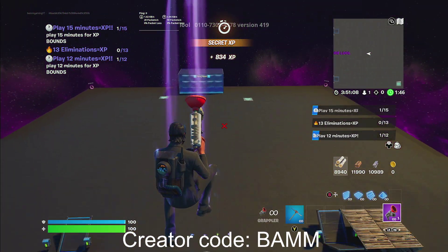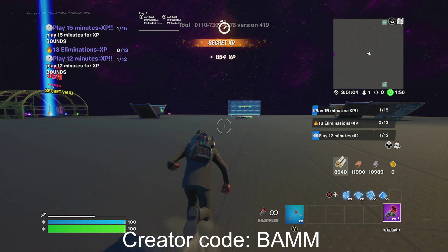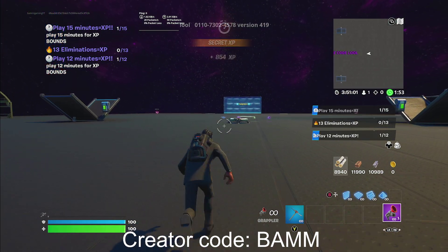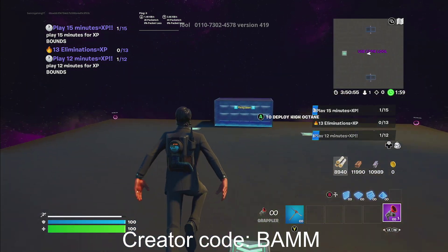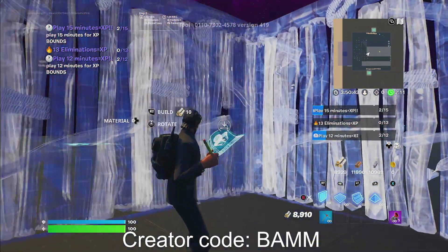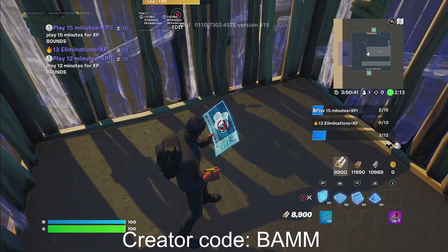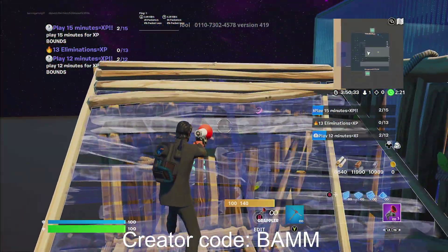Now you guys want to head back. You guys can grab bouncers — it'll make this step a lot easier, but let me just show you guys. Head straight to where it says Respawn, just go straight to it. Alright, you guys want to be one box away from it, and you guys are going to crank all the way to the ceiling right here. You could use bouncers for this step — it'll make it a lot easier — but I'm just going to catch you guys when I get to the top.